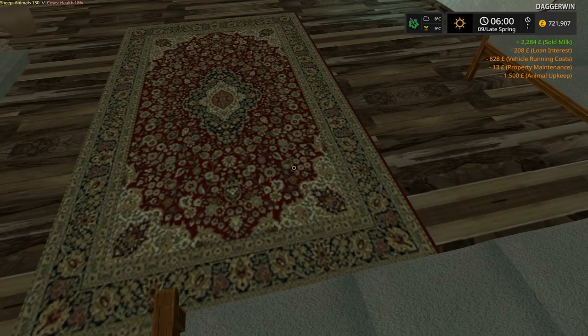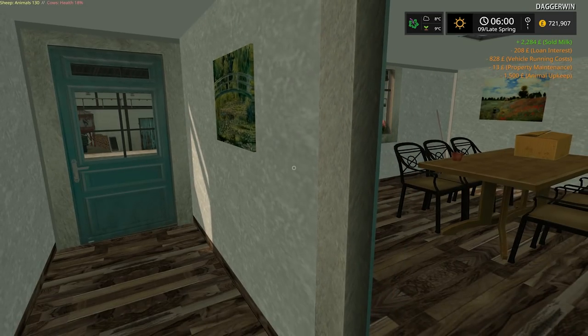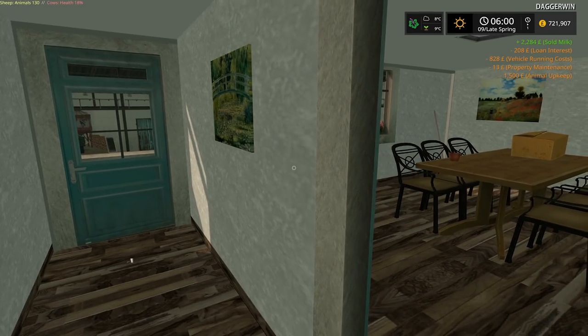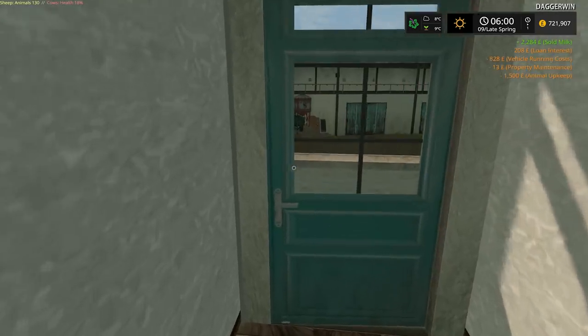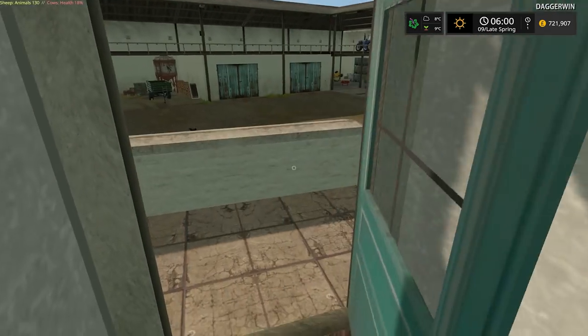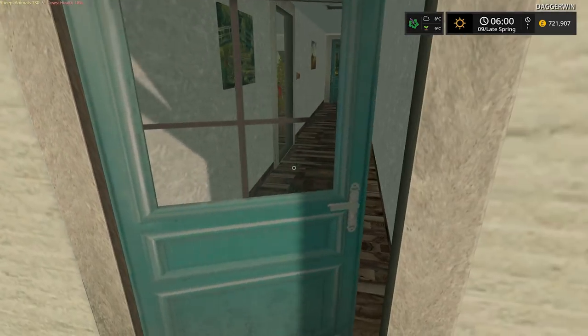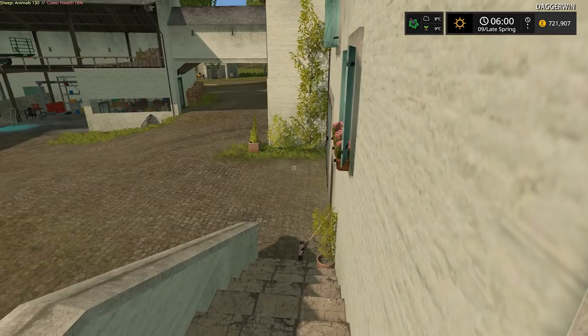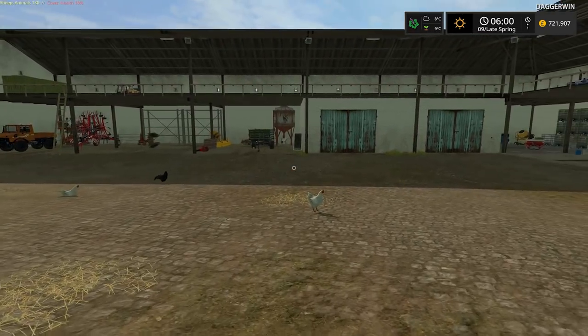We're awake to some sold milk of £2,284 and some expenses. The animal upkeep was very expensive — I think the expenses have outweighed the income there, yes. But overall it's still fairly good. The milk prices do seem to vary. It's not going to be that great anyway, as the cows don't have the power food and the straw and all the different things they really should have.